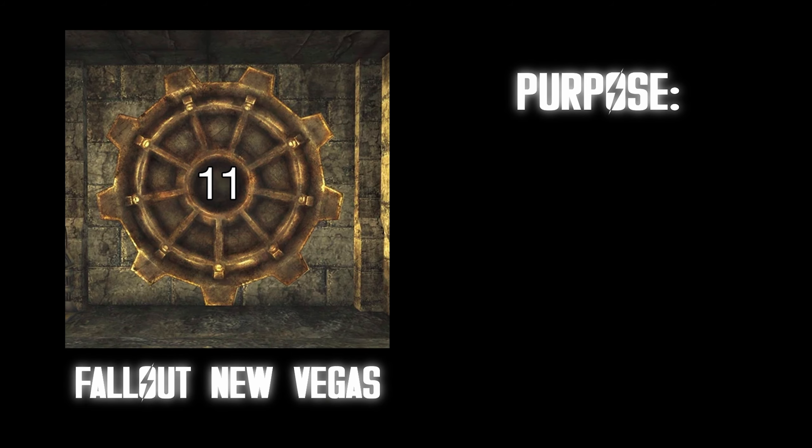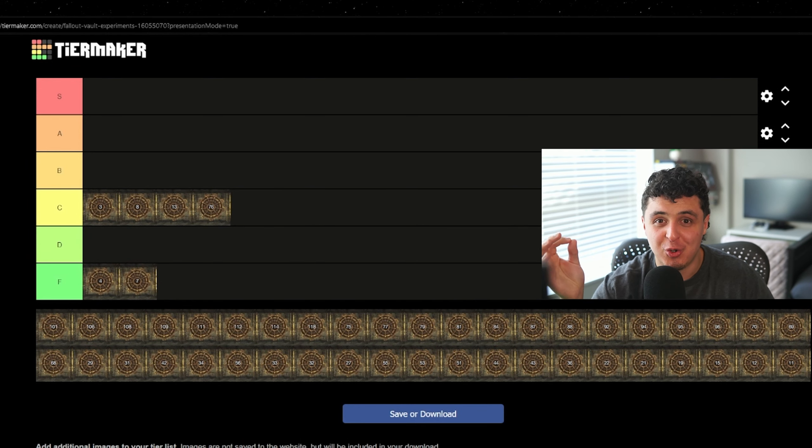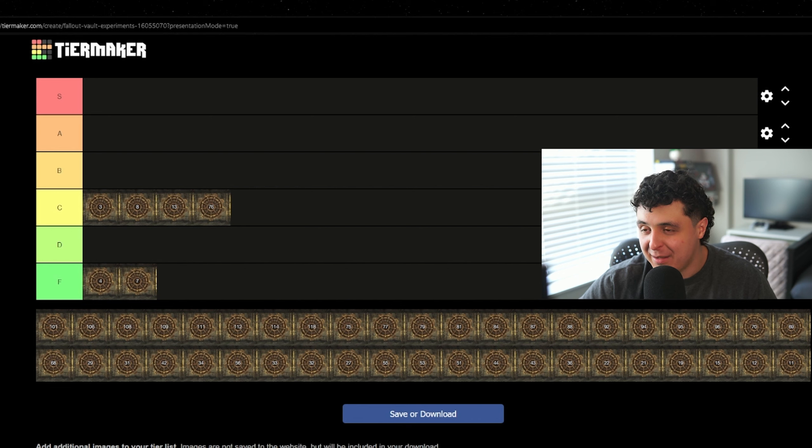Outcome: they didn't pick someone and they were congratulated for their bravery and given freedom, but there were only five people left at that point. That is a brutal experiment. Whoever came up with that — the Fallout writer that came up with that — their head needs to be studied because I don't even think I could imagine something that cruel.